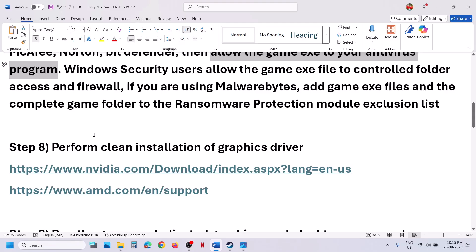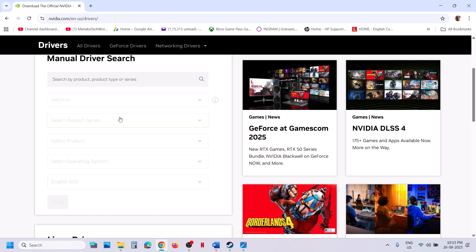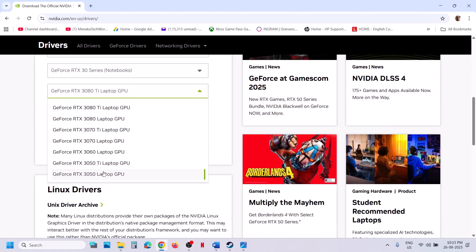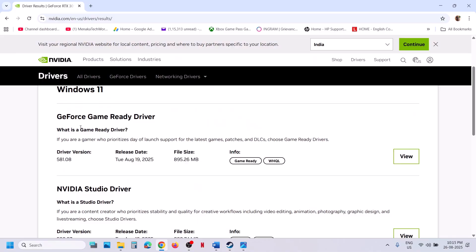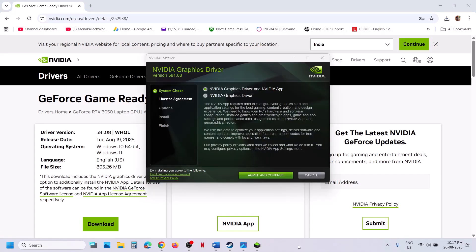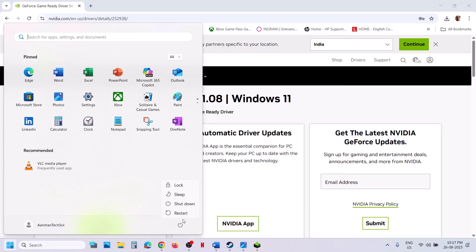If still not working, perform a clean installation of your graphics card driver. For Nvidia, go to the Nvidia website; for AMD, go to the AMD website. Select your graphics card and the correct operating system, then click Find. Download the latest driver — currently 581.08 GeForce Game Ready Driver. Run the exe, click Yes to allow, click OK, click Agree and Continue, select the Custom option, click Next, check the box for 'Perform a clean installation', click Next, let the installation complete, restart your computer, and then launch the game and check.